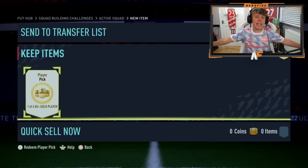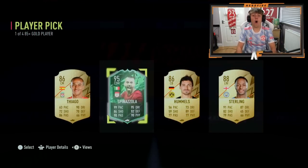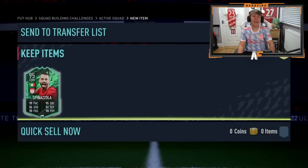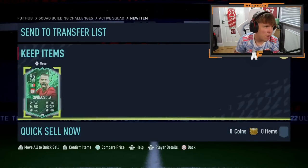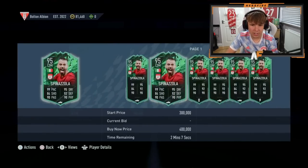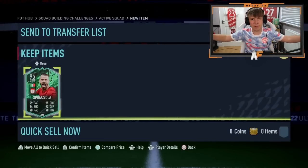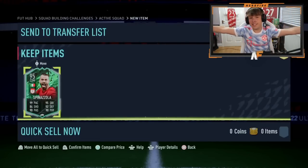Brad on his RTG — 85-plus player pick, like number six for this video. Oh, there we go! Finally — Spinazola 95! What's the price of his card now? Five-star skills as well — 274k. Very very solid card, very very nice. That's a great pull and a good way to end the 85-plus player picks and upgrade packs. Now let's get into the Foot Champs rewards.